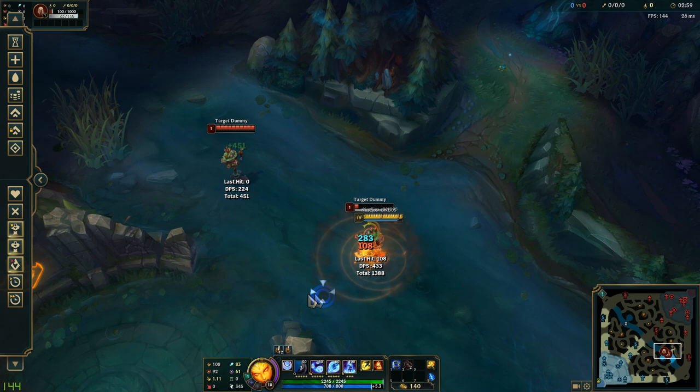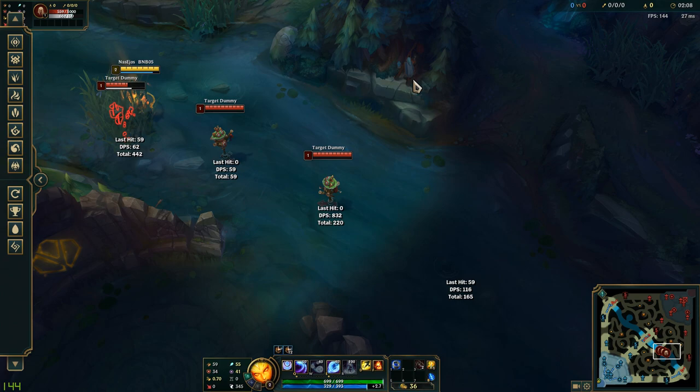Welcome to the Micro. This will be a series of short clips showing you small mechanics or tricks to help you improve. In today's episode I will be talking about combining Diana's E, Lunar Rush, with your passive, Moonsilver Blade.